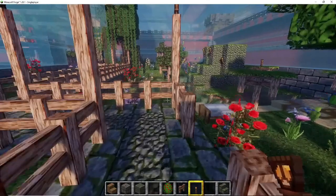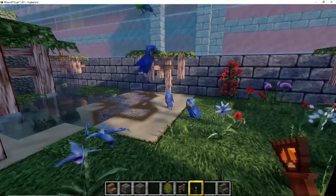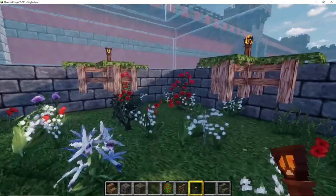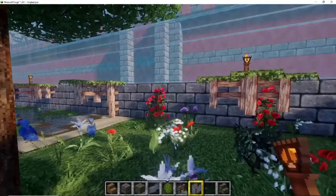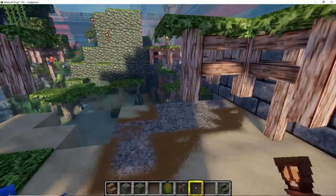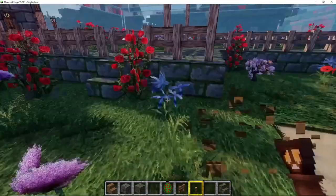I planted the trees, and then she went on and built this big massive waterfall on the left-hand side. This will be like a real garden slash aviary for the queen or king or whoever wants to come and take a relaxing time.